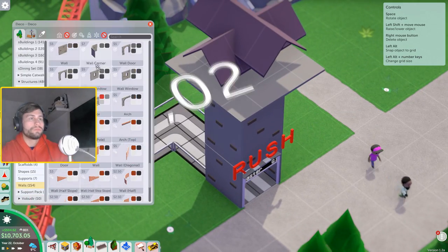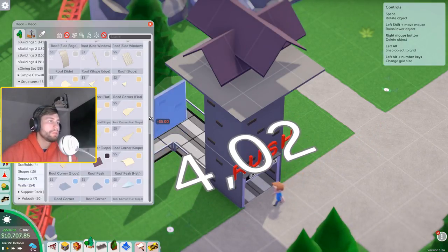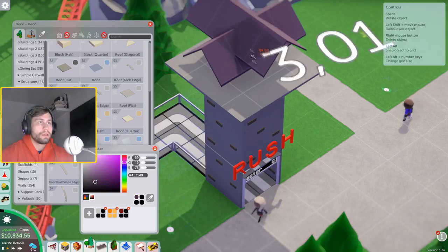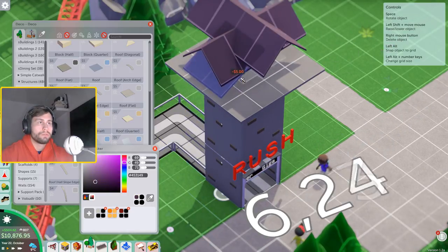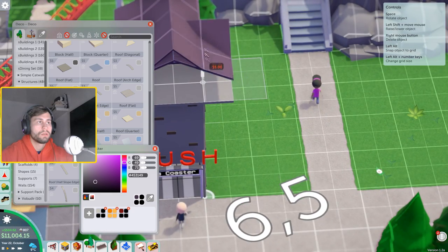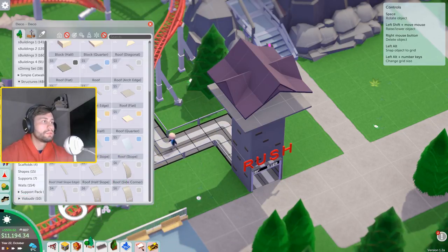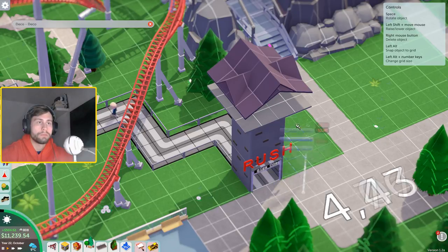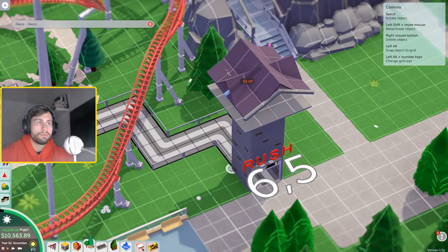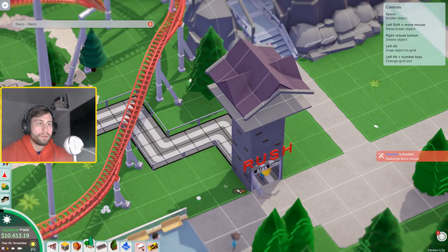We still have some roofs that need fixing, so grabbing plain roofs — do we have a half slope? Yes, there it is. Going for two again, this one at 6.50 — perfect. That's just what I wanted. On to the borders once again; this one might look a bit weird but let's see. 6.50, boom — there it is. Fill this in all the way around; we need flat corners all the way around too.